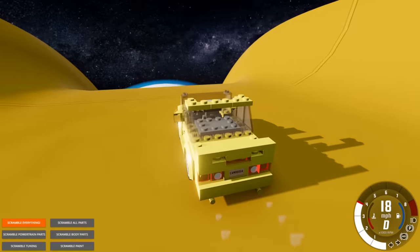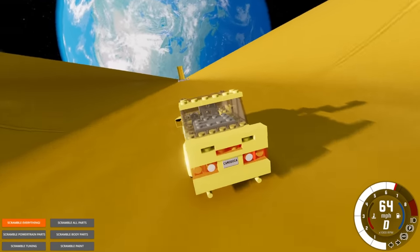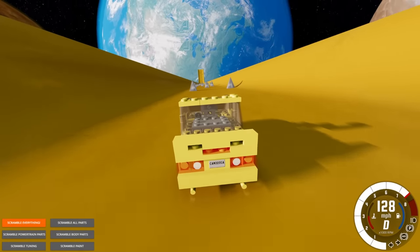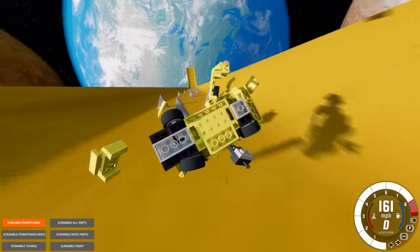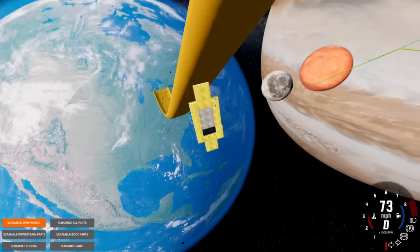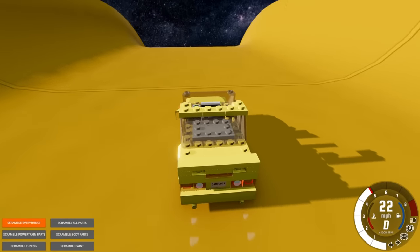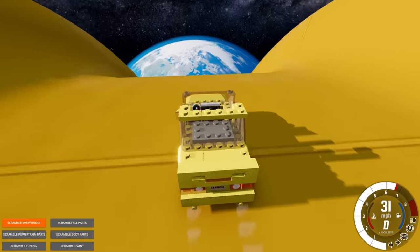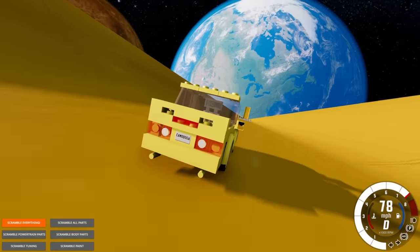We're here with the toy brick car by Agent Y, and we're gonna try to jump the Earth with it. Got a lot of really good suggestions last episode. The Earth ramp is not the easiest one because of all the spikes, so there's a good chance we'll have to take this toy brick car to another ramp.